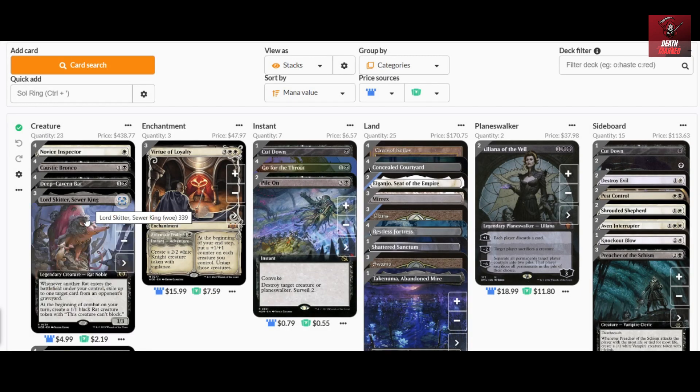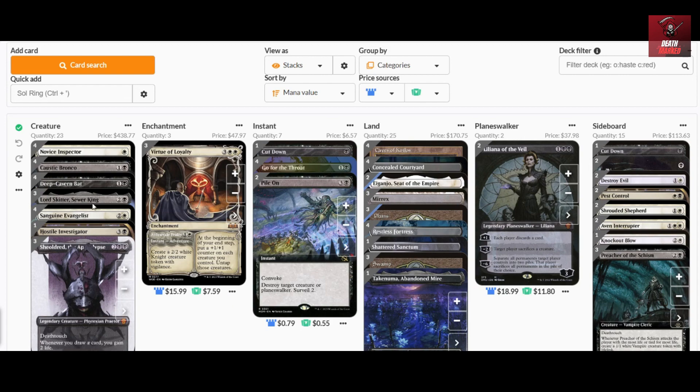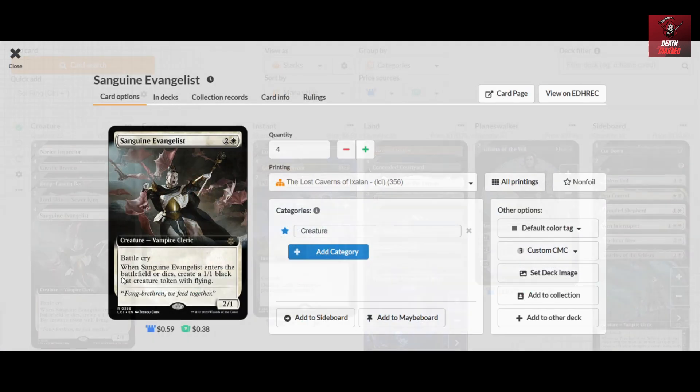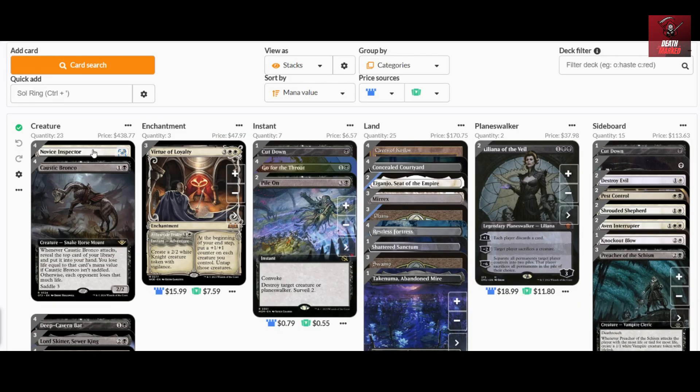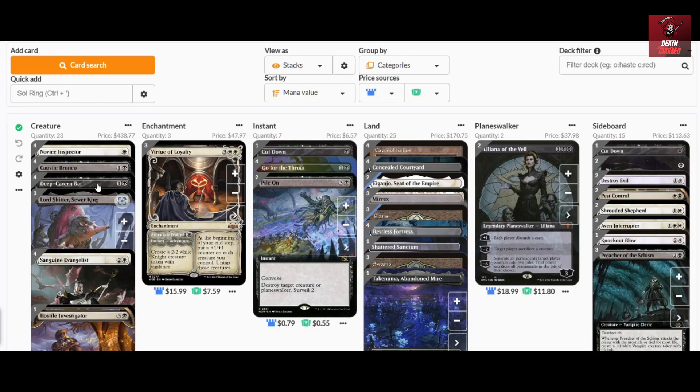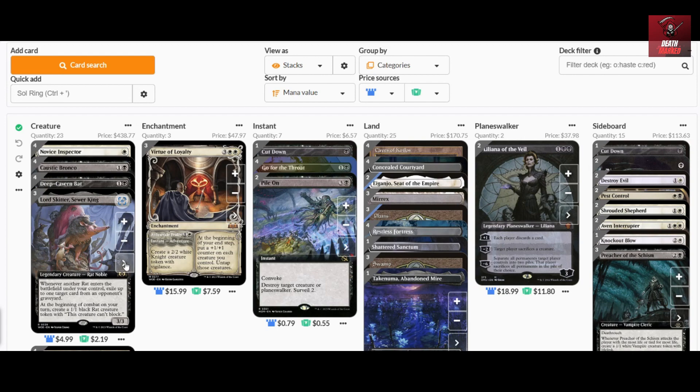For the three-drops that fit this curve, we have four copies of Sanguine Evangelist, which can create a one-one token when it enters the battlefield. At the same time, with its power total it can saddle the Bronco on curve. The battle cry effect is also important — it pumps up your creatures when you attack, and it synergizes well with casting along your curve.